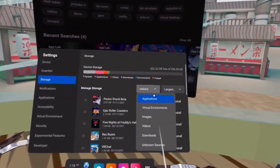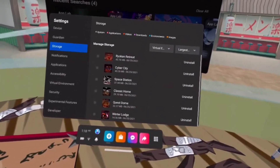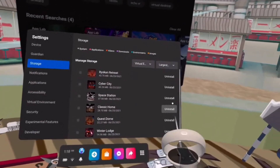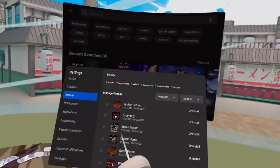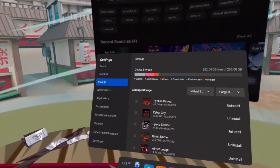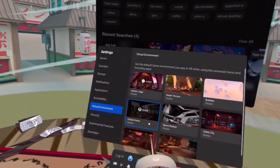Once you choose which one you want, go over to Storage and then go from Applications to Virtual Environments. Choose which one you want to do — for this video I'm going to do Classic Home. Then just uninstall it. When you go back to Virtual Environment and it says 'Install,' that's a good thing.